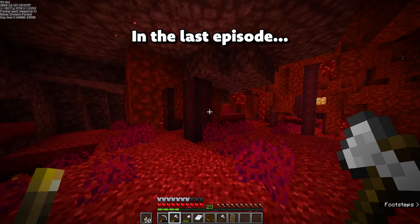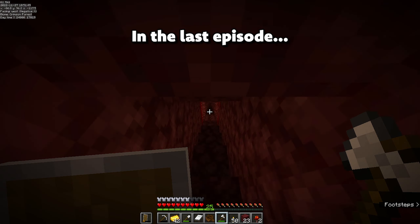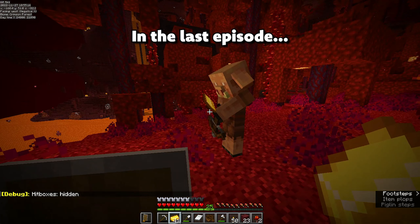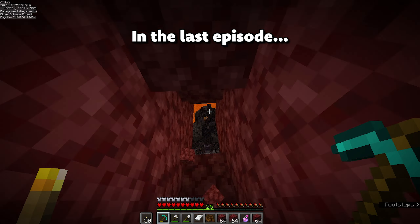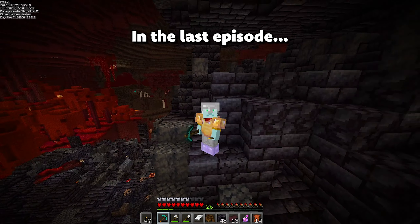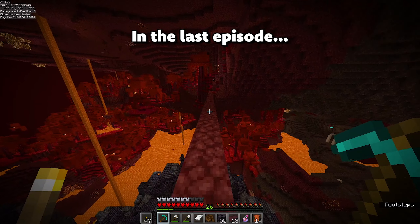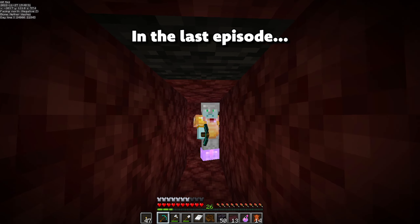Let's go ahead and find the nether fortress once more — here is the blaze spawner. I think 12 blaze rods should really do. Now back to the piglins where we can finally go ahead and trade and hopefully get ender pearls. There's the bastion, but unfortunately there seem to be no gold blocks anywhere. So I'm going to go ahead and pass to plan B so we can find a warped forest biome and see if we can get enderman to spawn there.